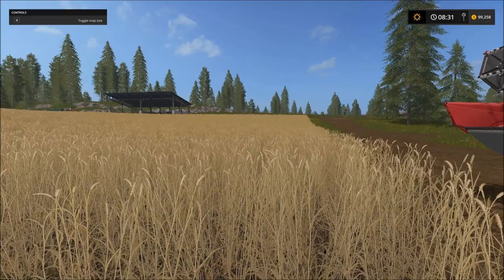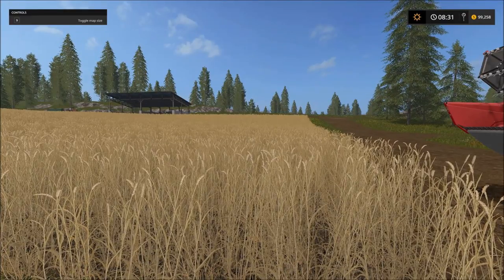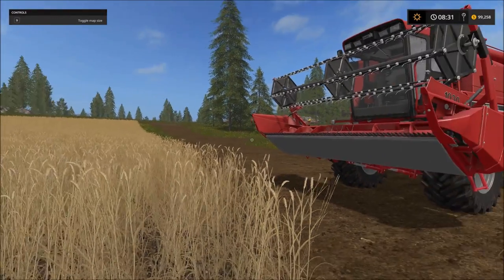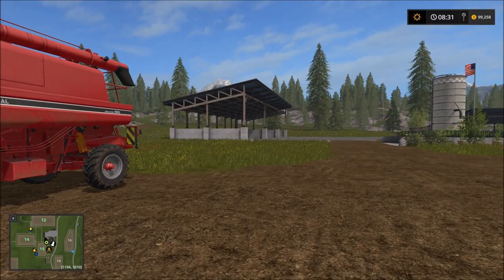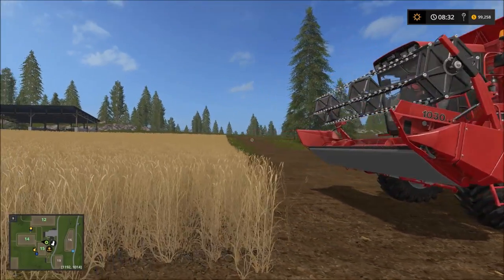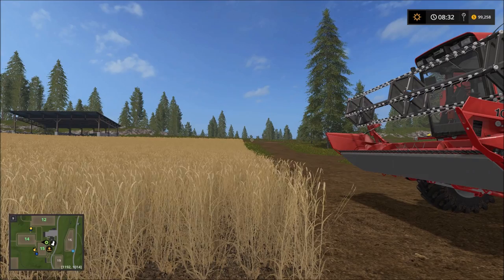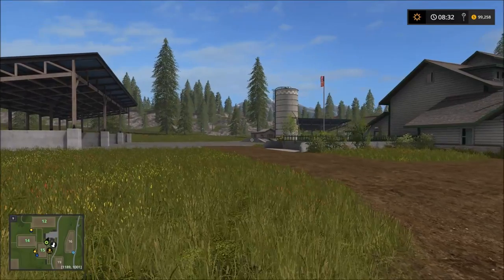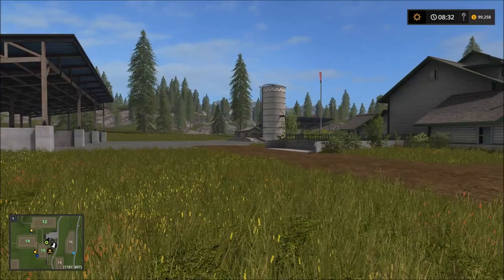We are on day two now. We've done all of our planting and seeding — the grass on both fields. On field 12 and field 14, both are ready to be mowed. I've set up courseplay to deliver the grass over to our new silage silo and then get back to the field.